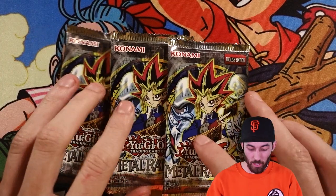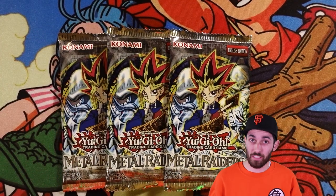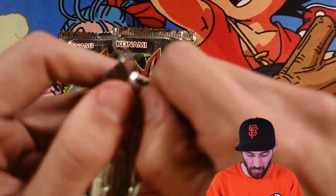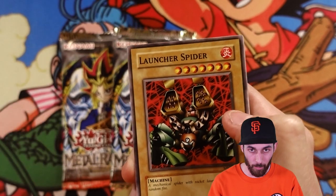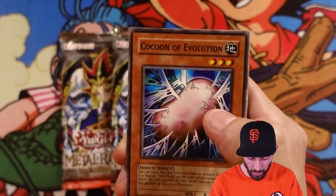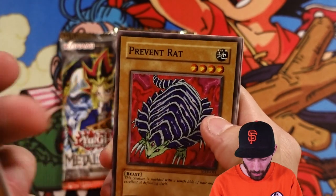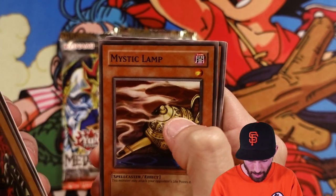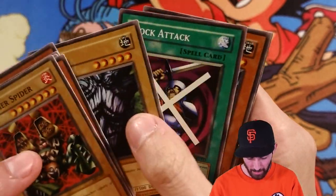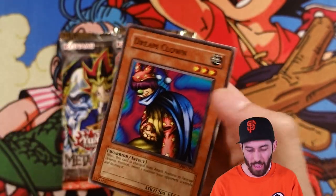If we were going to get holos and ultras and anything, I was hoping it'd be these last three packs. Metal Raiders — obviously lots of good stuff we could pull: Mirror Force, Summon Skull, Curse of Dragon. We got Launcher Spider, Hakuna Evolution, Prevent Rat, Mystic Lamp, and Witch of the Black Forest. Trent, Block Attack, Electric Lizard, and Dream Clown.